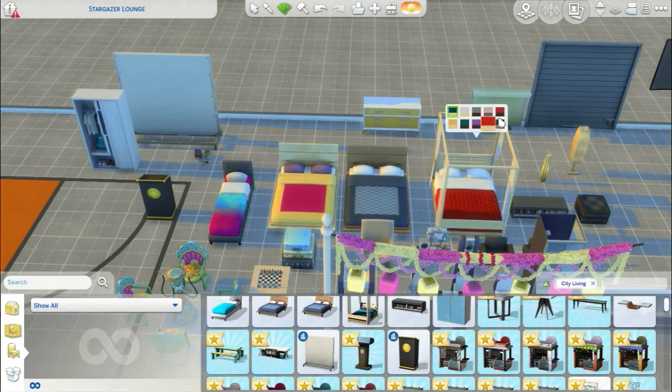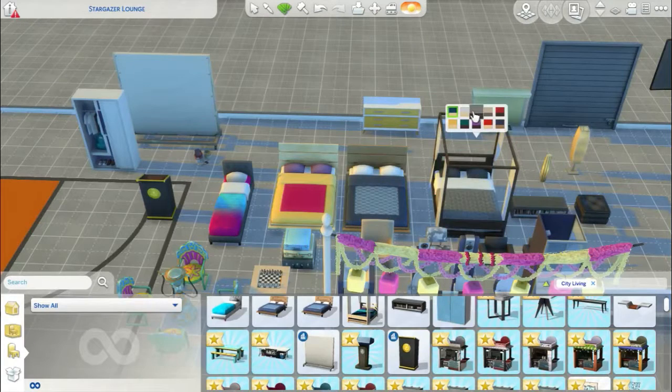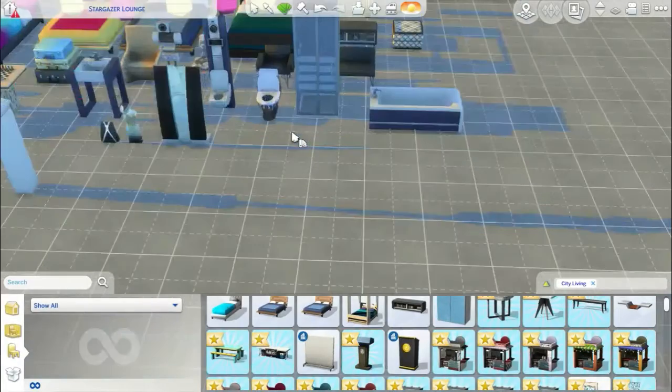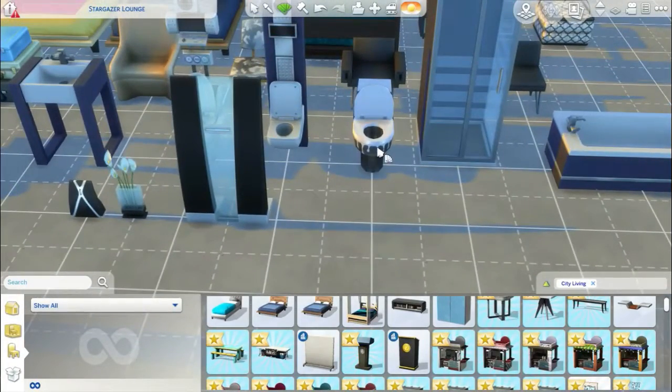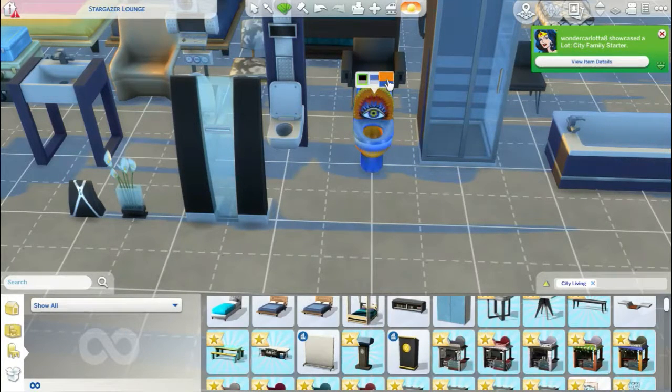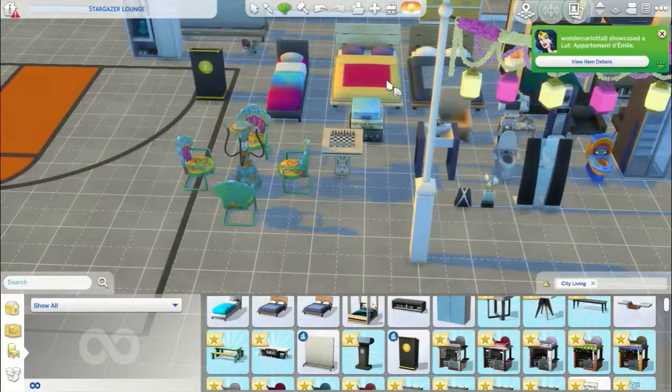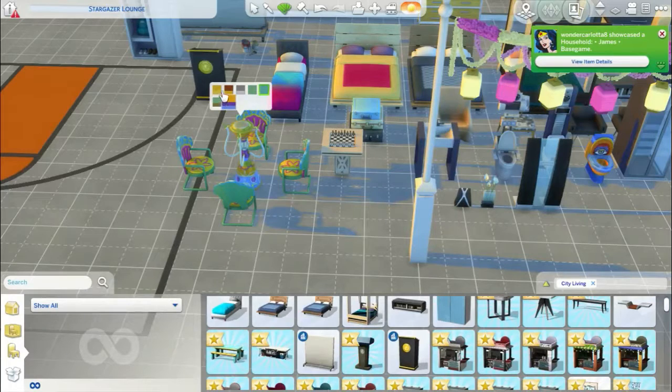This bed — this is my favourite, I have to say. It comes in a variety of different colours as well. These little decorative items — I love them, love, love these — and they come in so many different varieties and colours, some plain and some with patterns on. And while it's funny about this toilet — let me zoom in so you can see it — it comes in three colours, but they are very mad and out-there different patterns. I don't think I'd use it much, but it adds a little bit of extra fun to the game.